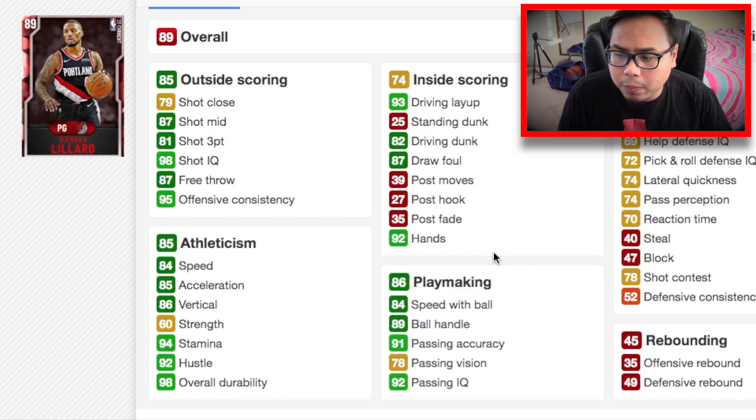Looking at his Ruby card, he's got an 87 mid and 81 three-pointer, which I think should be higher — that should be at least an 85. Driving layup is really good, and he can even dunk on people with an 82 driving dunk. Moving on to the shooting guard position, since we already have Kobe Bryant as our starter and card of the day, we only have one shooting guard today.